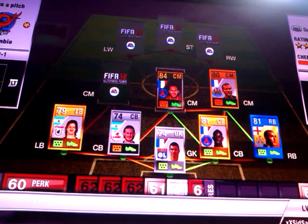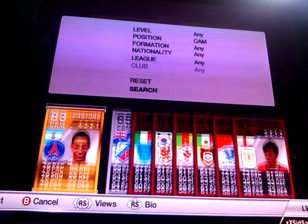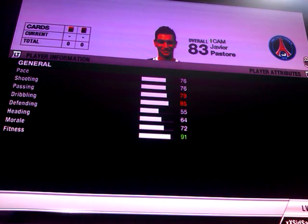Menez also has 5-star skills. Our last centre midfielder is Pastore. I picked him up for 1,200 coins. He's got 76 pace, 76 shooting, 79 passing, 85 dribbling and 64 heading.